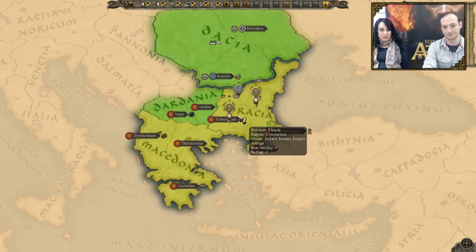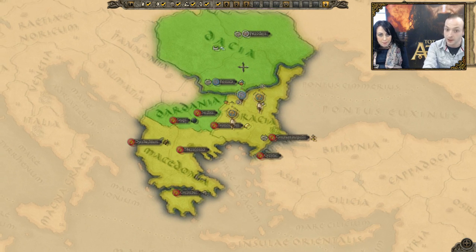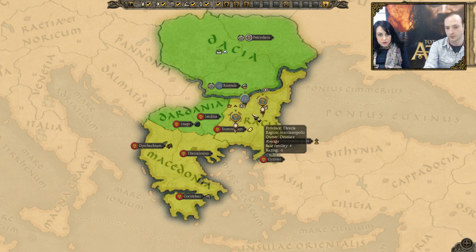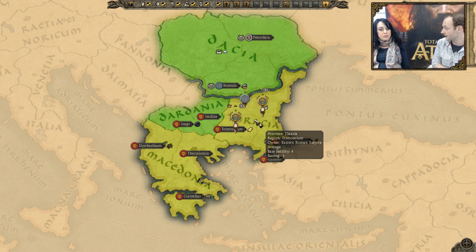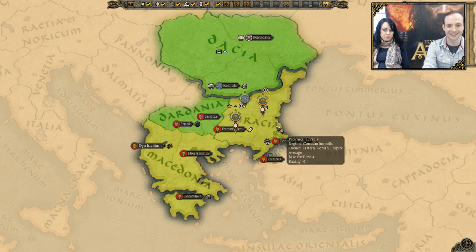As you can see, the region I started in is quite fertile, but the Gepids are my friends so I don't really want to take all their food. Thracia is fairly fertile, but I've razed one of the settlements in it, which has lowered the fertility. I can essentially make this into a barren land if I so choose. And there's Constantinople at the bottom — the jewel of the East Roman crown.